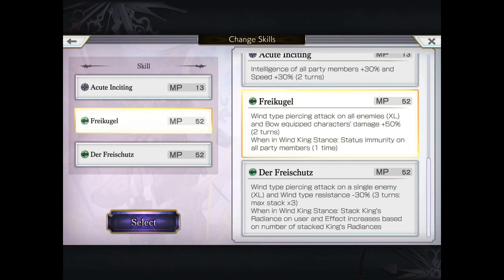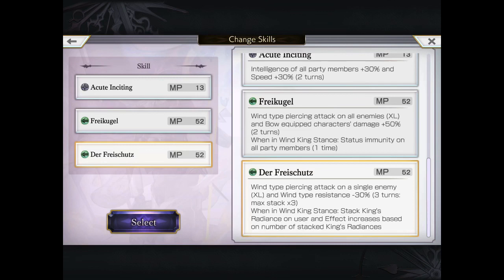Now his two AS moves are essentially these ones. He can power up 50% damage on all bow users, which is himself of course. And he also grants status immunity for one time — so very, very reminiscent of Rosetta. For those who have Rosetta, it's very, very useful. That being said, obviously in this team, we're just going to do the damage and not worry about status.